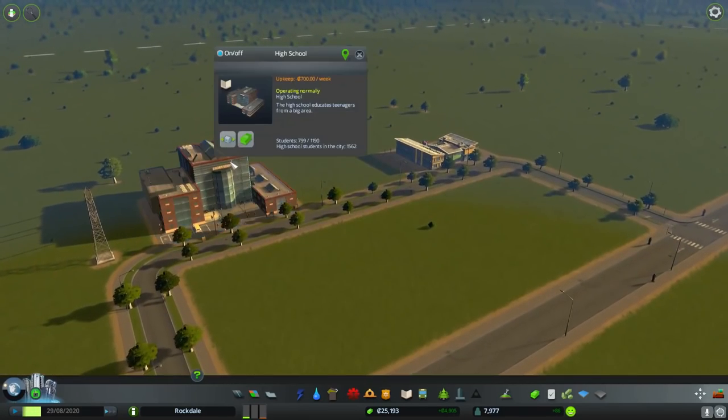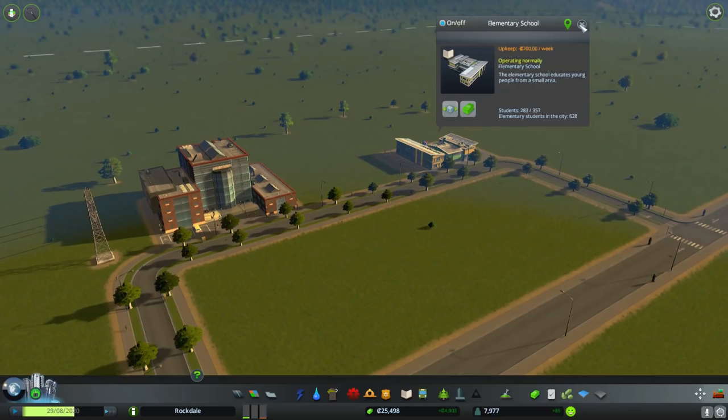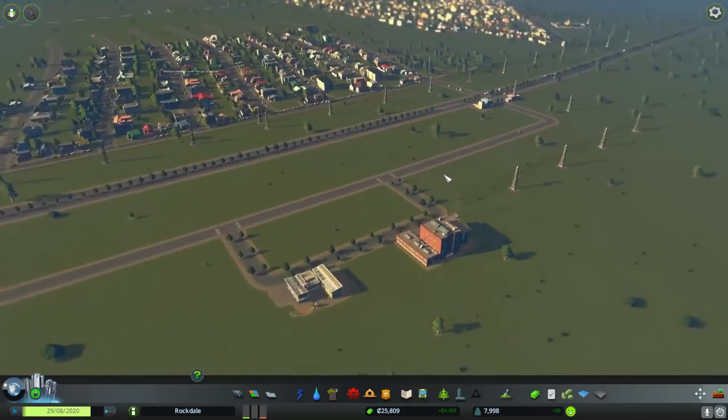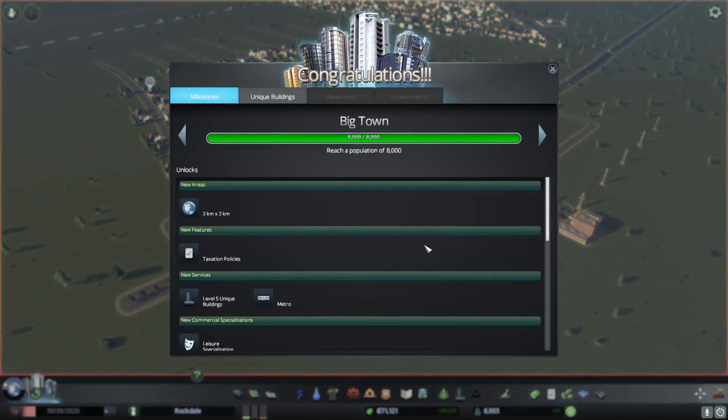How are we treating the school over here? We're filling up pretty good. Yeah, I'm glad I raised the budget there - it seems like we still have room. There we go - that's our new milestone! Feels like we still have room so I'm not really too worried.